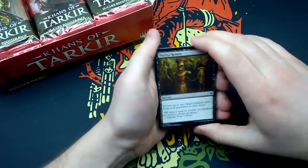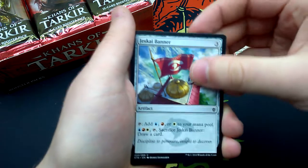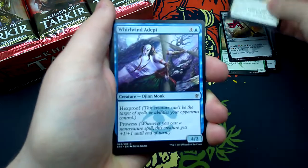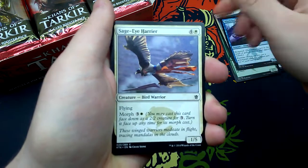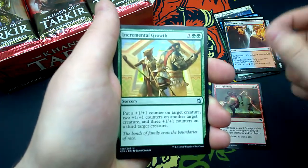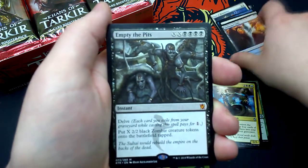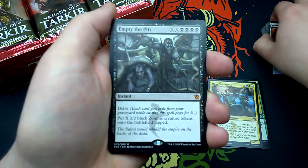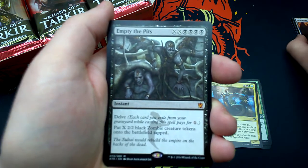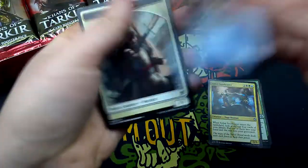First booster: Dutiful Return, Ainok Tracker, Jeskai Banner, Smoke Teller, Mardu Banner, Feat of Resistance, Whirlwind Adept, Sage-Eye Harrier, Swiftwater Cliffs. Arc Lightning is our first uncommon, Incremental Growth, Sultai Soothsayer. And Empty the Pits — this is the mythic right off the bat! It's 2X and 4 black, an instant with Delve. Each card you exile from your graveyard pays for one colorless. Put X 2/2 black zombie creature tokens onto the battlefield tapped. Foil is Weave Fate. And an island and a warrior token.